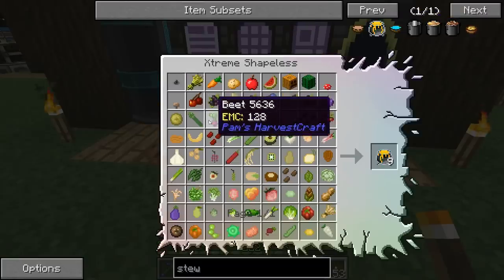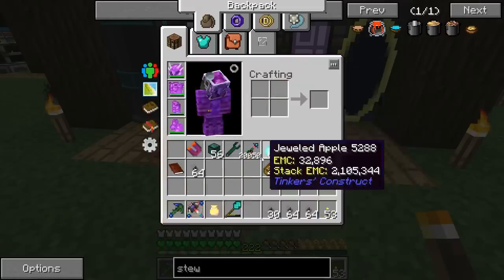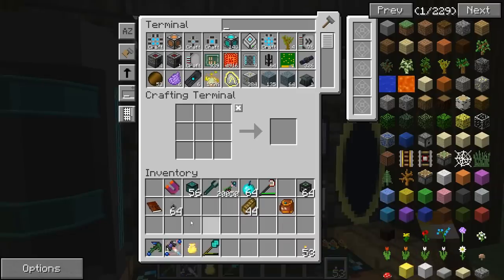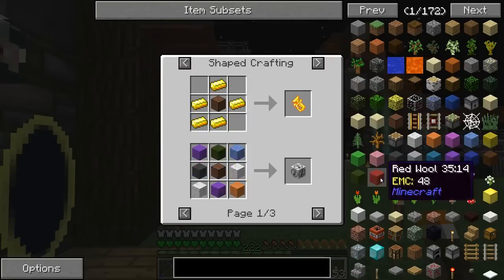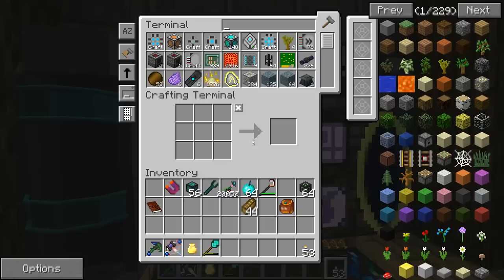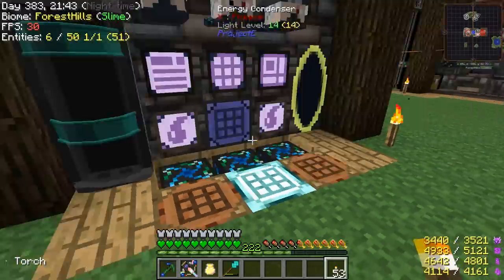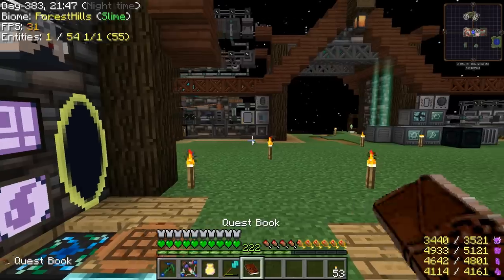It's like, okay, where does the beet go and I gotta look at the picture and then match it up — just a giant nightmare trying to find the place for everything. I would love to be able to right-click and hit the question mark like you can in a crafting table, but you can't do that with this. I don't know how to, though.